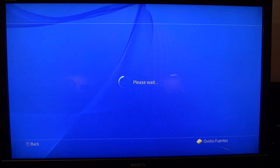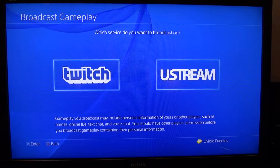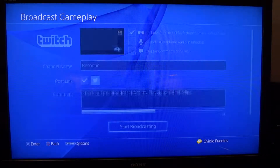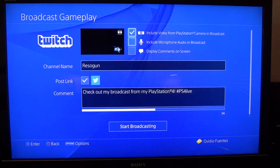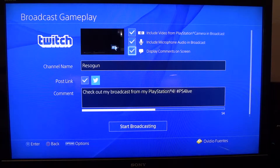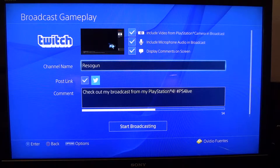Broadcast gameplay - so like that. What do you want to use? You can use Twitch or YouStream. I picked Twitch because I like it better. Then here at the top you can pick your options: you can include video from your camera - you can turn it off or on, I'll put it on so everyone can see my face. Include the microphone - yes, because of my voice. And display comments on the screen, because I want to see what people have to say. You see how it adapts your screen.